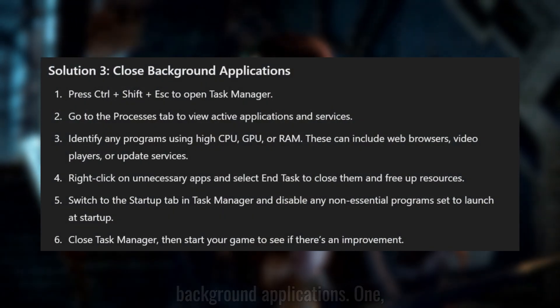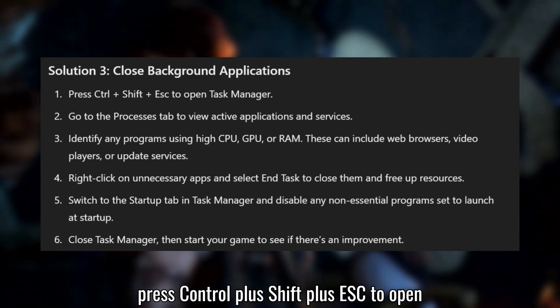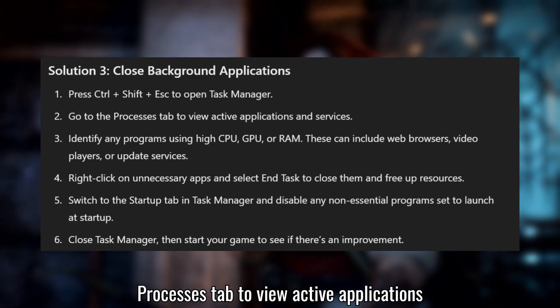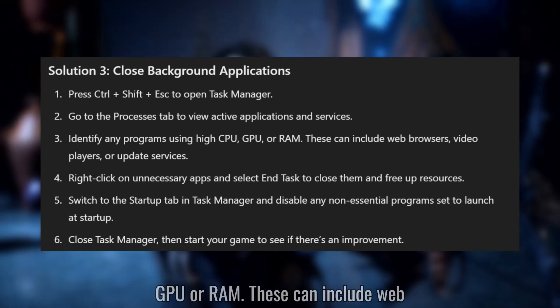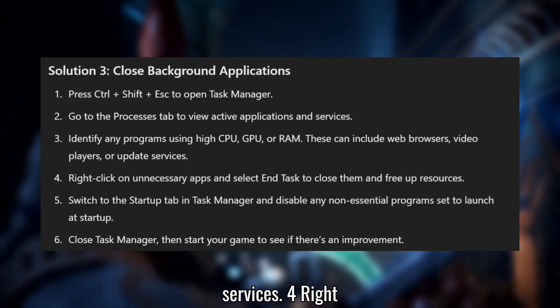Solution 3: Close background applications. Press Ctrl + Shift + ESC to open Task Manager. Go to the Processes tab to view active applications and services. Identify any programs using high CPU, GPU, or RAM — these can include web browsers, video players, or update services.